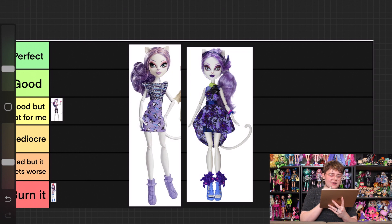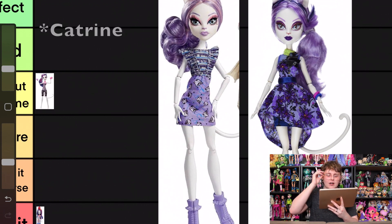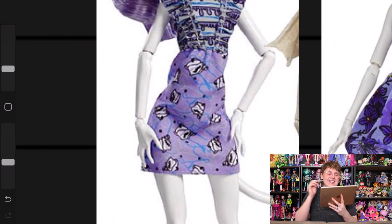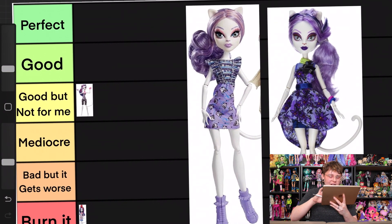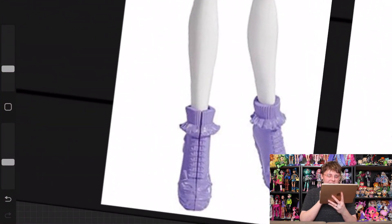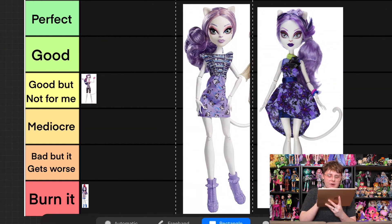Then we have the Ghoul Chat on the left and Gloom and Bloom on the right. The Ghoul Chat was actually a two-pack with Rochelle — we're just focusing on Katrine here. I think this is really cute. I love this cut of shirt; for her specifically I just think it fits quite well. I don't love the bottom — I like the little cat heads print but I don't think it mixes well with the top half. I also don't know what's happening with the shoe in the stock photo, why it's got a hard cut down the middle — that had to have been an error. I don't think she's the most detailed or exciting, but I don't hate her either. I'm going to put this one in mediocre.